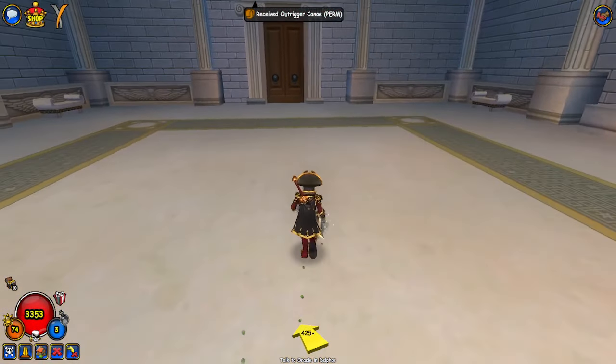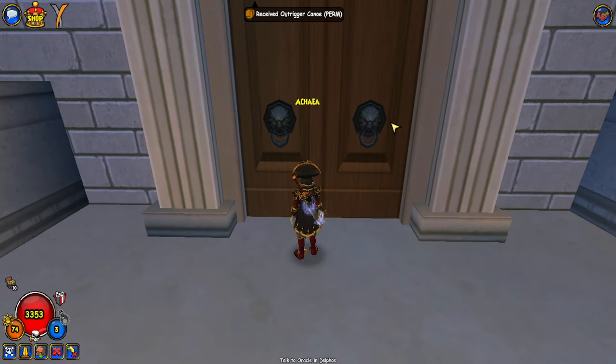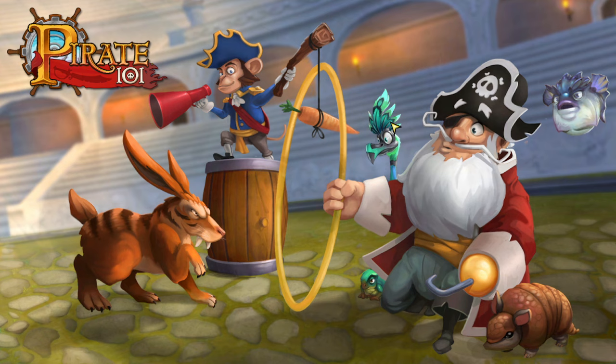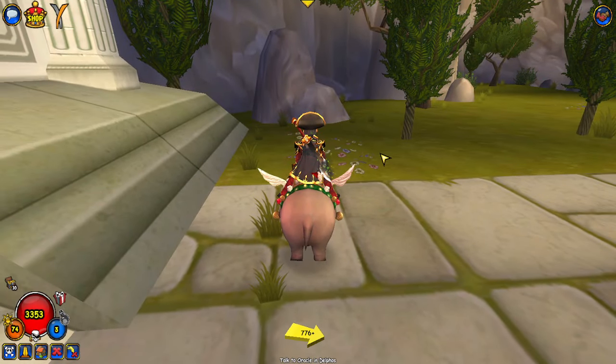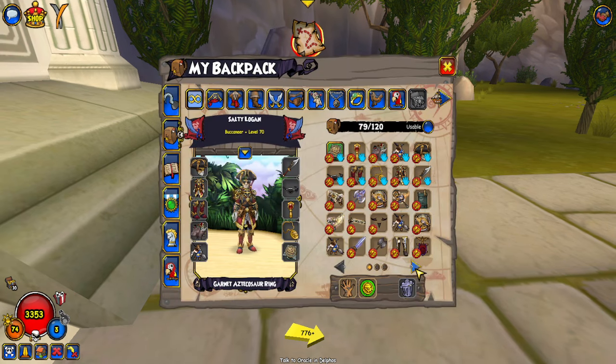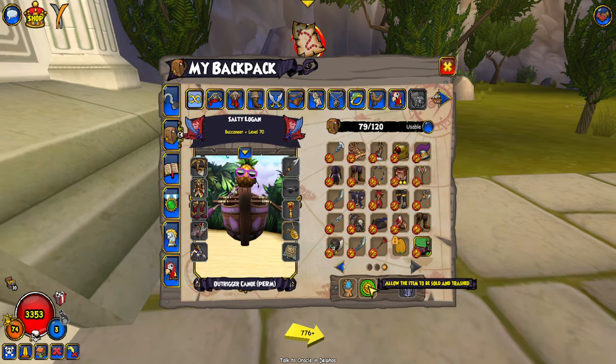Let's redeem this pet, the mount, and also the house. Let's go check out this mount real quick and see if it looks cool. So here it is — the Outrigger Canoe. One thing I do like about it is that there is the pet right there on it.